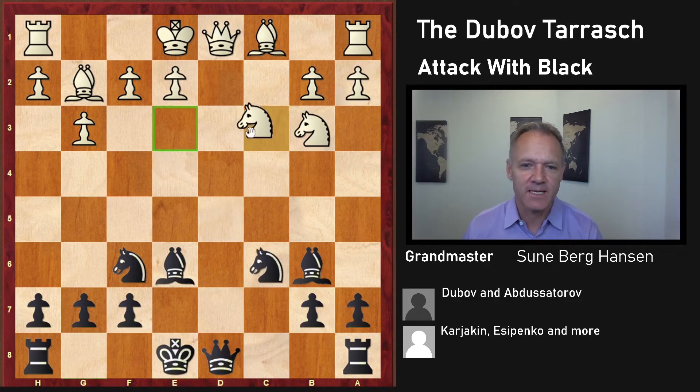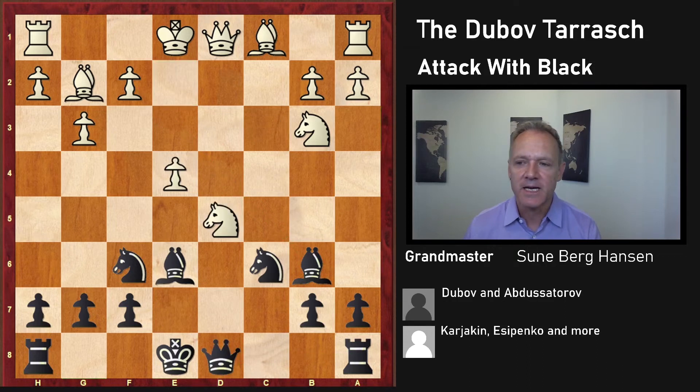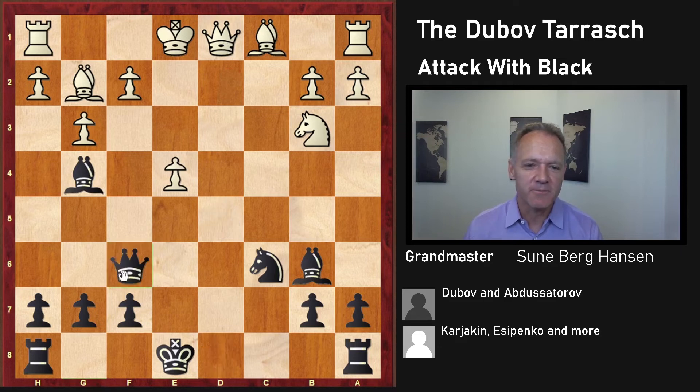White doesn't have to go there — he can play something like this. But even so, black clearly has a strong initiative: the rook is coming, the h-pawn might come, f2 is weak, e2 might be weak, and the queen does not have a good square. So this is also a nice practical initiative. Then there's something like this, and this move is really annoying for white because the queen would not like to move. Here you run into the double attack — we clearly see that black has a great attacking position.